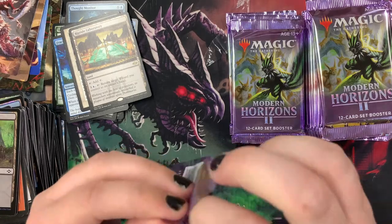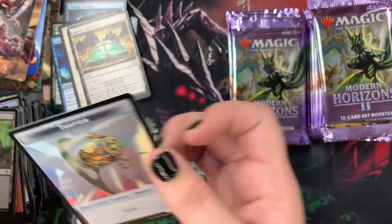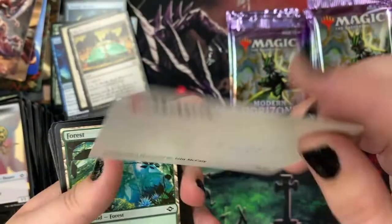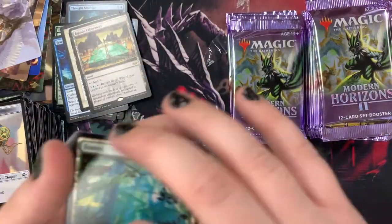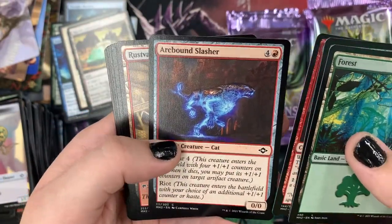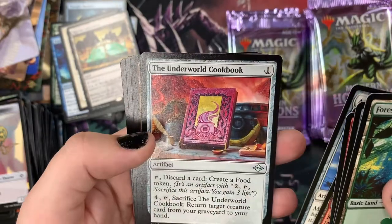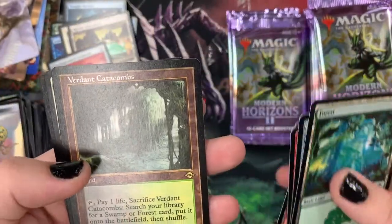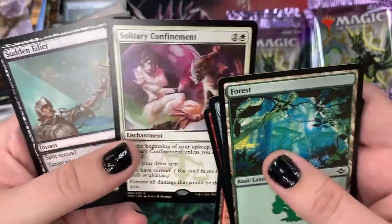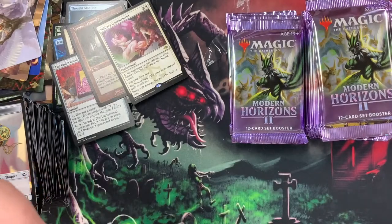Next booster. What could be in here — could it be more squirrels? More hard to pronounce names? More wasps with robot bits? Of course, this is the art card, which is Unbounded Potential by Ian McCraig. Then we have a Forest and an Arcbound Mouser, Tavern Scoundrel, Arcbound Slasher, Rust Vale Bridge. We've got Foundry Helix, Arcbound Prototype, the Underworld Cookbook which sounds kind of amazing. Old Style Verdant Catacombs. We've got a Solitary Confinement. We have Sudden Edict. And a Sketch Late to Dinner — I think we've had a couple of those Sketch Late to Dinners actually.